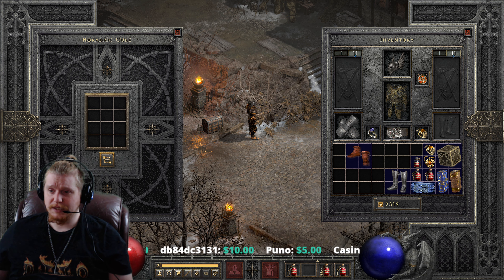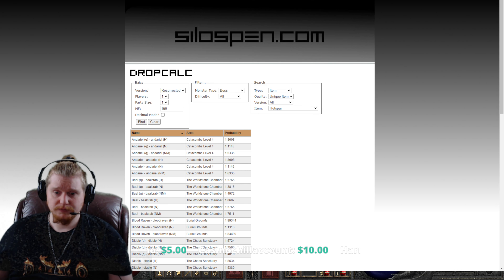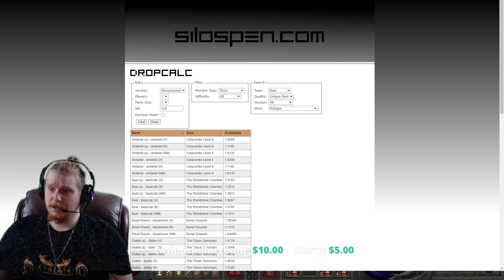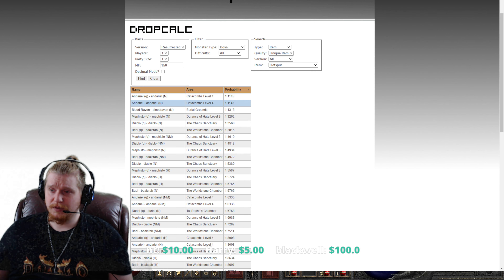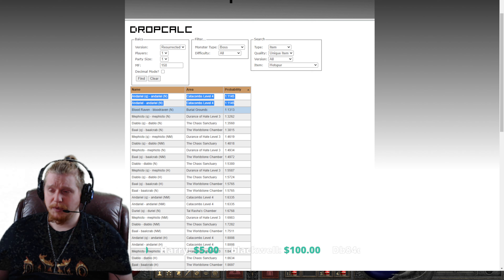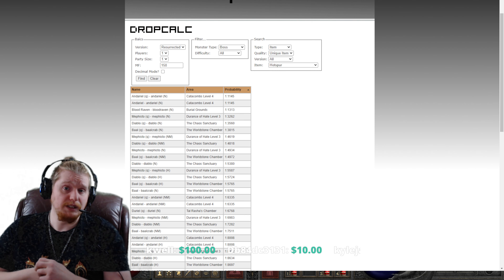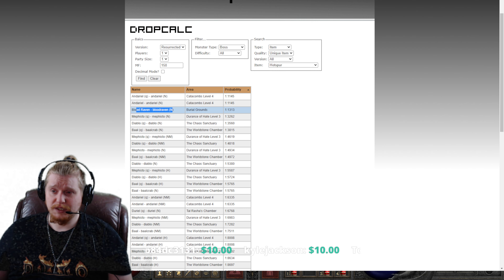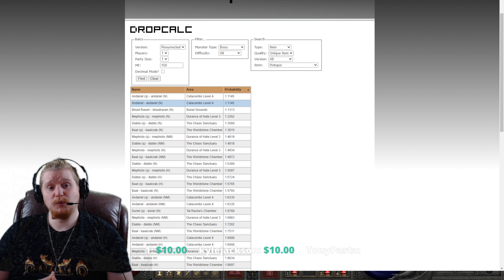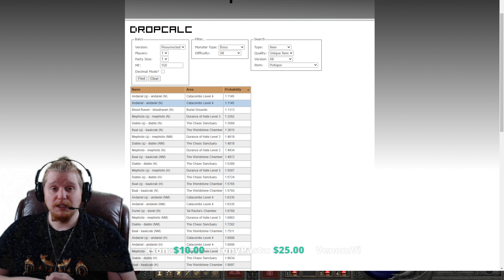Let's take a look at where the highest percent chances are for this item to drop. Looking at Silo's Pen — so Hotspur boots, unique item, bosses, 150% magic find — in Normal difficulty, Andariel is our best bet for a pair of Hotspur boots. Bloodraven also has a really nice chance, and Mephisto in Normal difficulty. So if you were trying to get these at level 5, really just trying to grab these early on in the game, it looks like Bloodraven is your best bet because she's easy to get to. You can use the Cold Plains Waypoint, find her over and over again, kill her over and over again, and potentially get these relatively early on in the game.